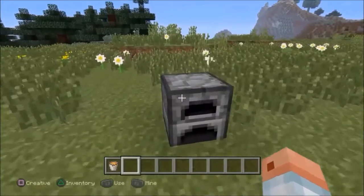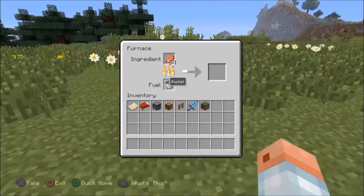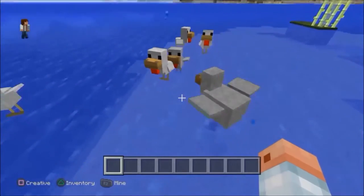A lava bucket can power a furnace for 1000 seconds. Baby chickens swim differently than other chickens.